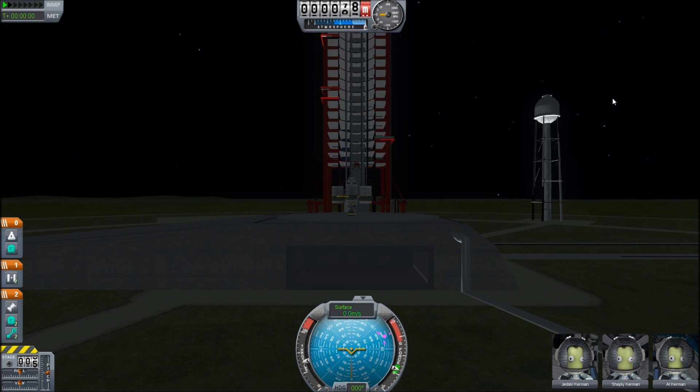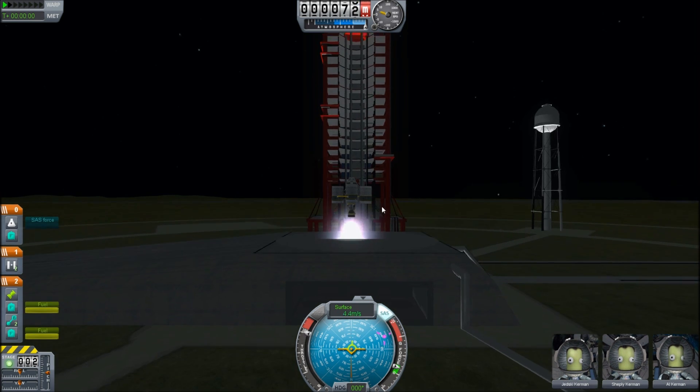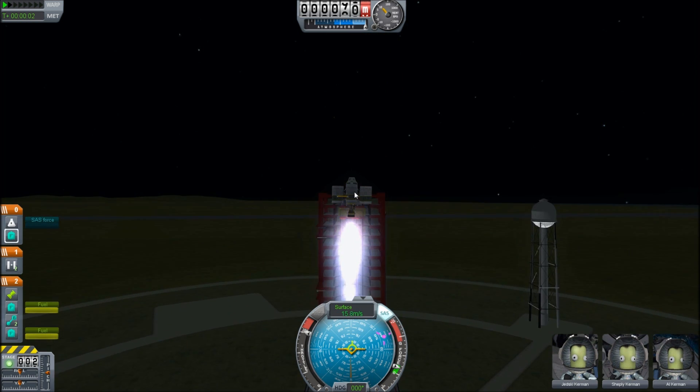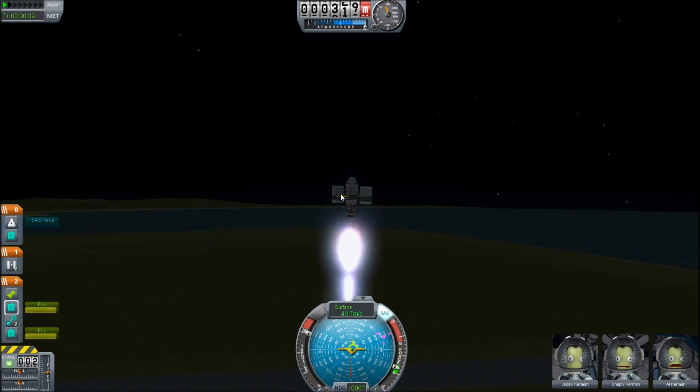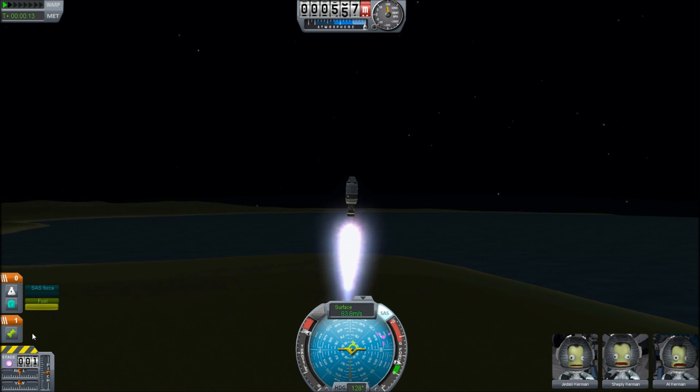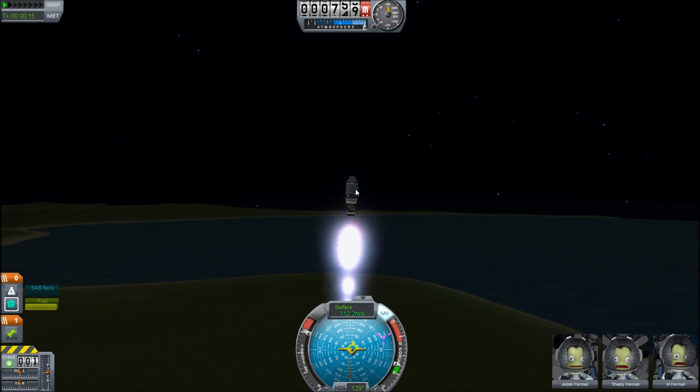There are three tanks, but what it's going to do is it's not going to take any fuel from the central tank until these external tanks are empty. Say we're up in the atmosphere, our rocket is empty, now we drop those away, and now it's going to take fuel from the center tank.